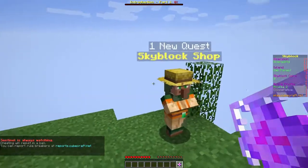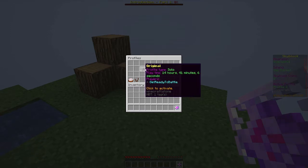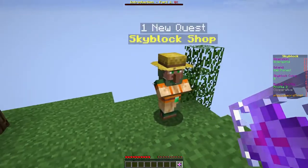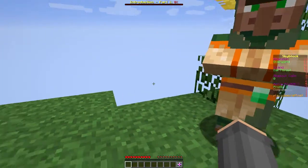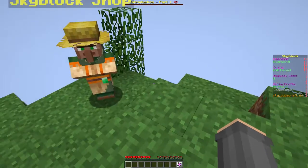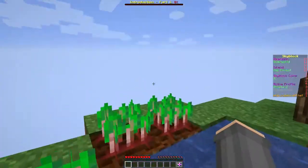Let me explain some things. You can see profile two — you get two profiles, one solo and one you can make co-op. This is cool because it has a quest system, I really like it. Also, you have to be on at least 1.9 to play this Skyblock, so I'm on 1.16.4 — if there are problems with that, I'm sorry.